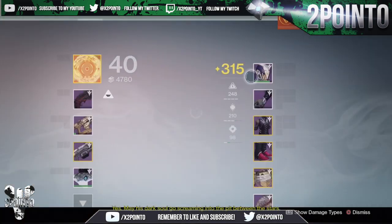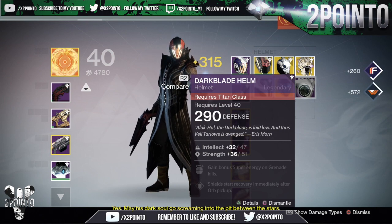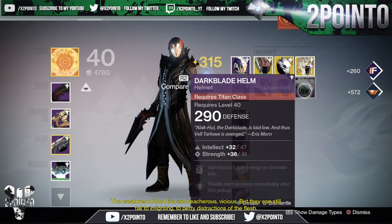My second run was on my Warlock where I got the Darkblade helmet to drop after killing the boss. This had bonus super energy on grenade kills and shield start recovery immediately after orb pick up, so that's a decent drop.